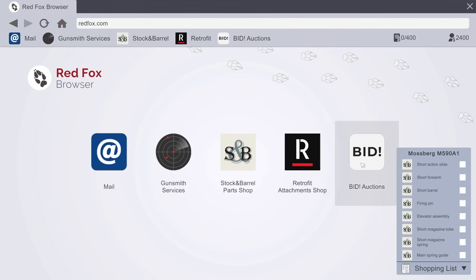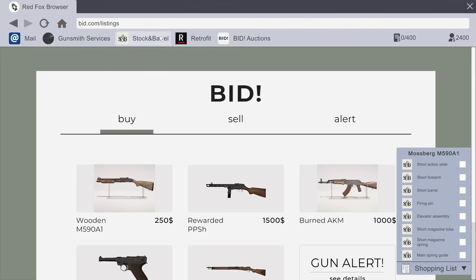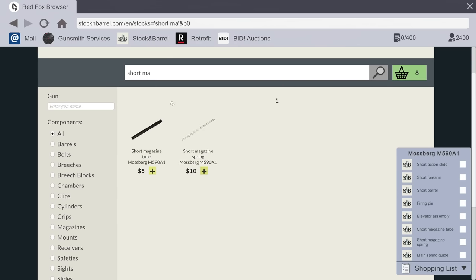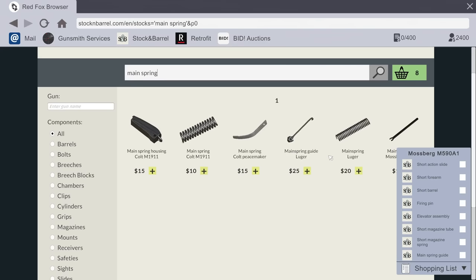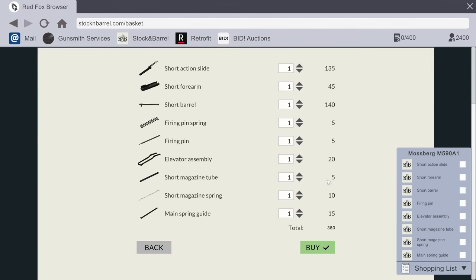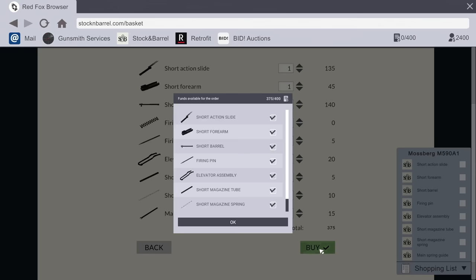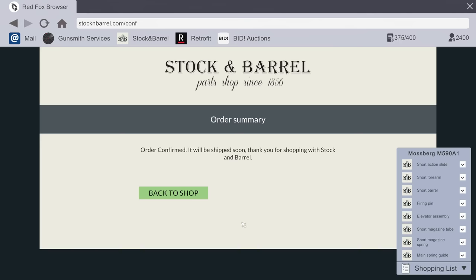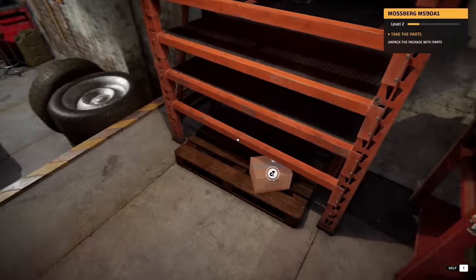It's 135 bucks for parts and I'm only getting like $100 for this job — I feel like I should get a bit more. I think this is going to be one of those games that is hard to earn decent money. We have a Mossberg, I'm pretty sure. Short magazine tube, short magazine spring, and main spring guide. I had nine items — but I think I took one too many. So we set that to zero and buy. Every order, I was worried I'd be losing money, but you get funds for the order — so I'm actually gaining 25 bucks. Order is done and we have Amazon Prime so it comes right away. We take the parts and throw everything on the table.